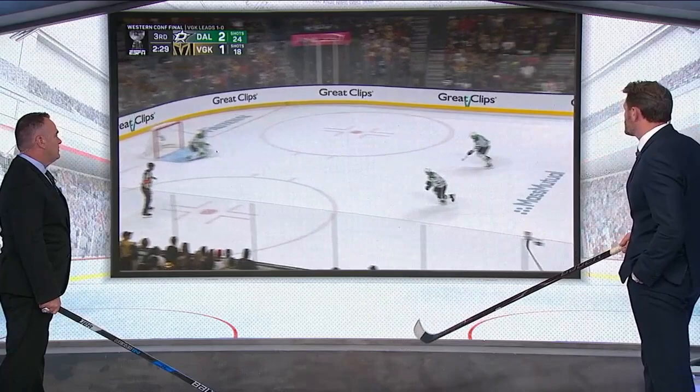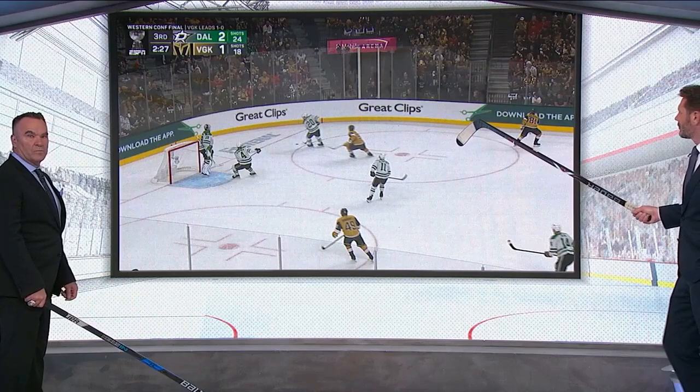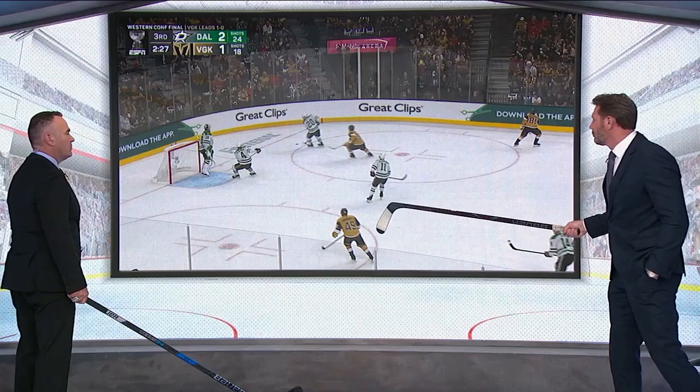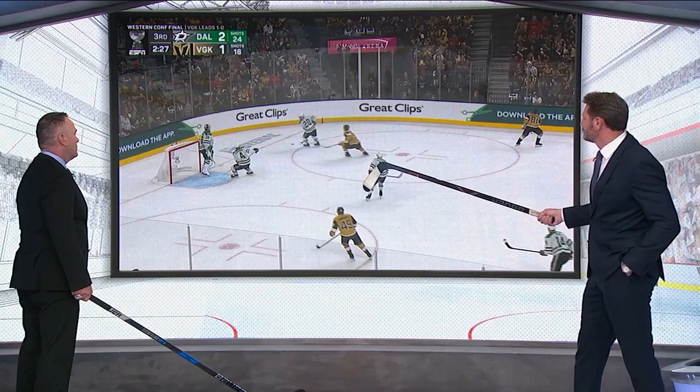Right here — Dallas is in full control. You see Suter; stop it here. The forecheck of the Golden Knights is set up perfectly: F1 applies pressure on the puck, F2 takes the wall away, F3 waits, and if it comes out on this side, he's going to attack. But right here Suter on the backhand — he sees he doesn't have anything, so he continues around the back of the net.